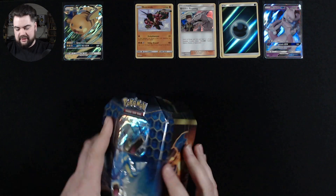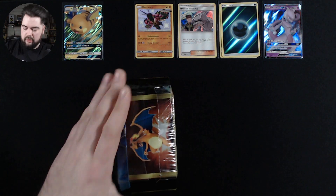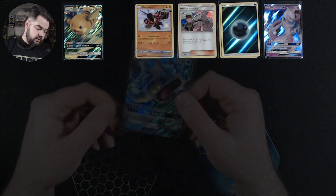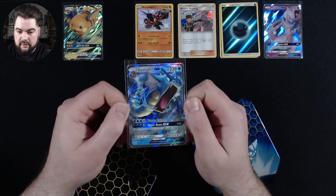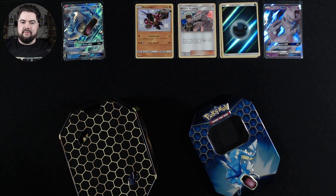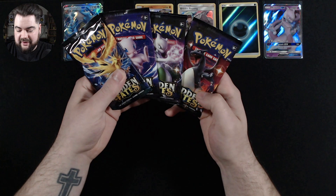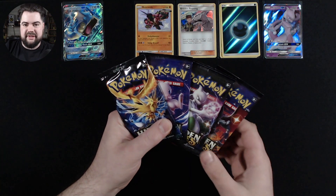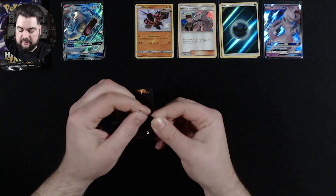There's our Gyarados GX Blackstar promo. It looks great — same as the Raichu and the Charizard — and it looks great alongside the ones that are in the actual set as well. Here are our four packs of Hidden Fates, and it is an art set again, so I think that's what they're doing with the more modern reprinted tins, which I'm not complaining about — I think that's a great idea. First pack.